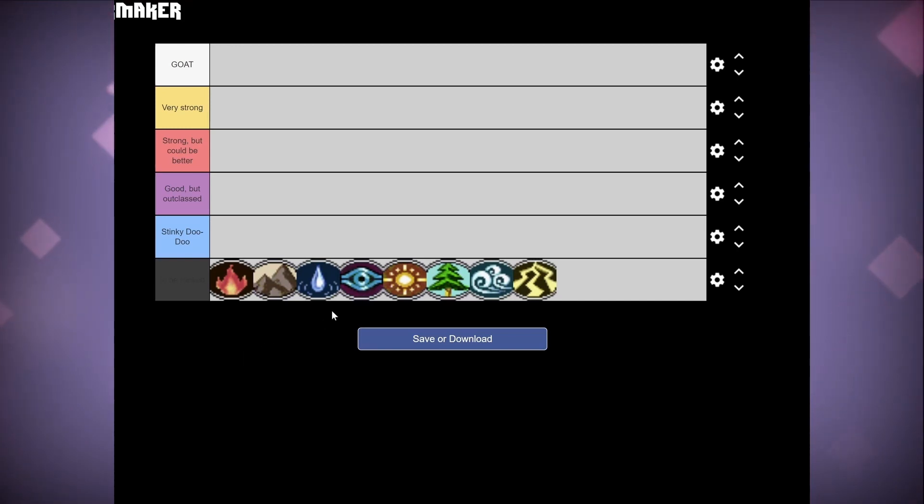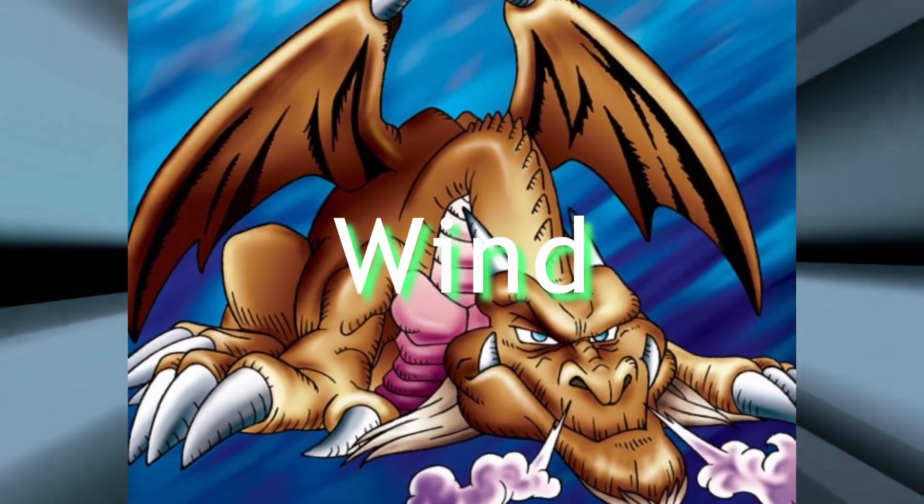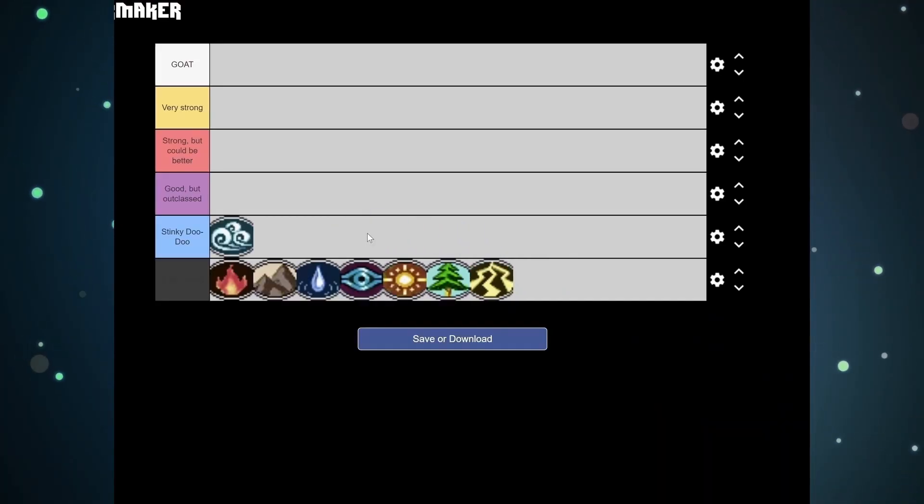I'll be using a tier list here that has tiers ranging from stinky doo-doo to the goat — that's how we'll be ranking these. First of all, we have the Wind symbol.